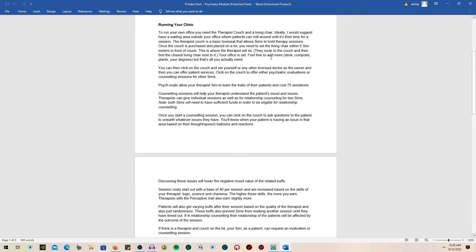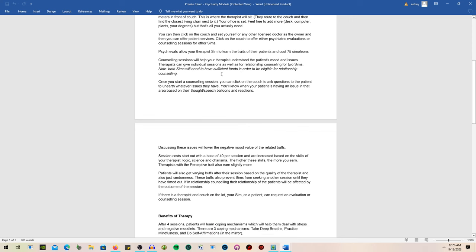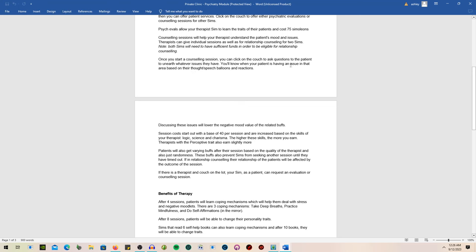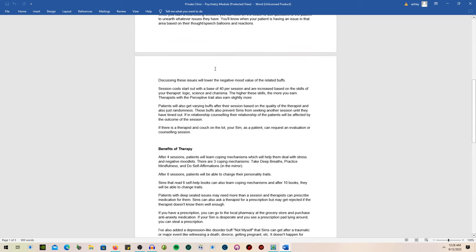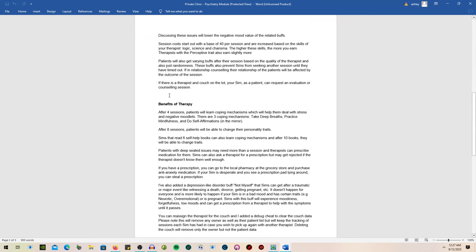You click on the couch and set yourself or any licensed doctor as the owner. Psych evals allow your therapist to learn traits about patients for 75 Simoleons. Counseling sessions help understand the patient's mood and issues. Both sims need sufficient funds. Once a counseling session starts, you can click on the couch to ask questions to unearth whatever issue the patient has, and discussing those issues will lower the negative mood value. Sessions start at a base of 40 Simoleons, increased based on the therapist's logic, science, and charisma skills.